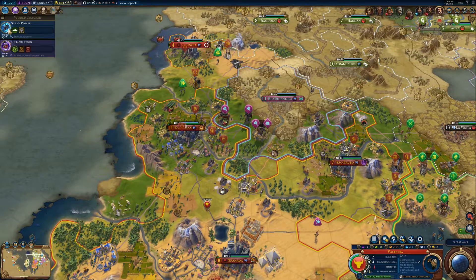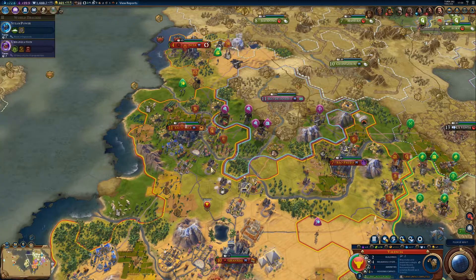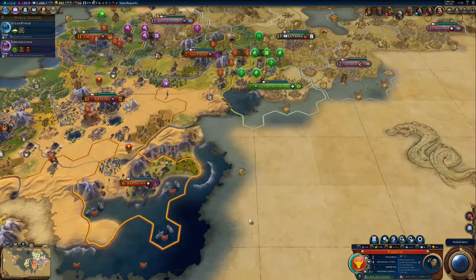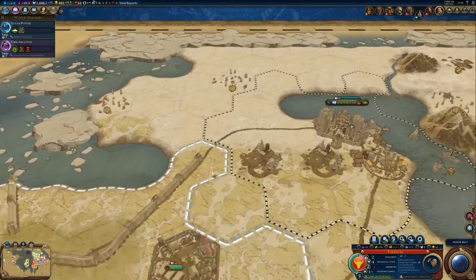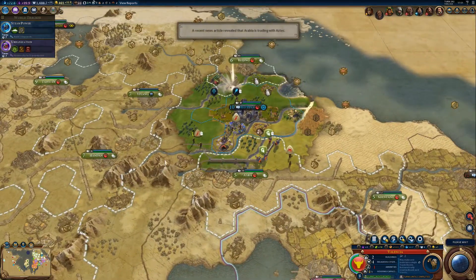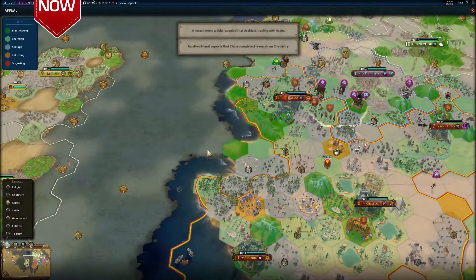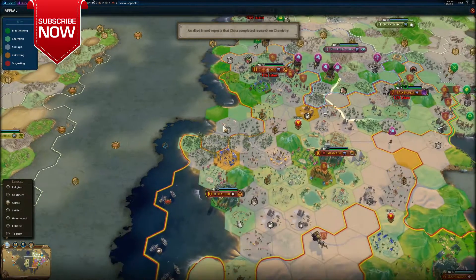Not bad — 7 turns for steam power. I really need to get steam power out of the way to access the radio tech to do seaside resorts and start getting our tourism output. Somehow I think China doesn't have any seaside resorts, so we're still in time to actually overtake them. If we check the appeal map mode, we can see that we do have some breathtaking tiles.